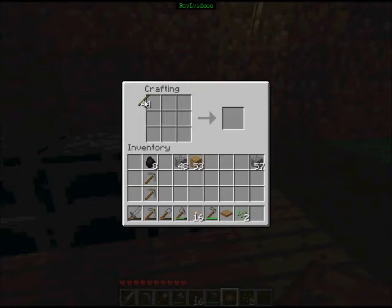You can also make ladders by doing this — you need seven sticks and put them in this pattern, and each combination creates two ladders.